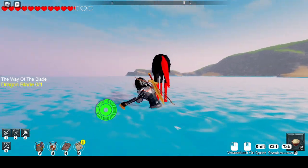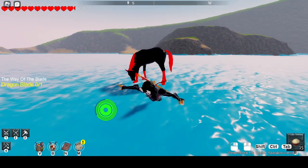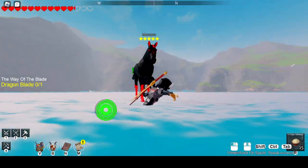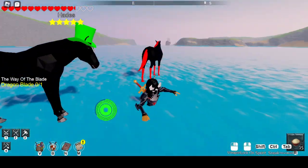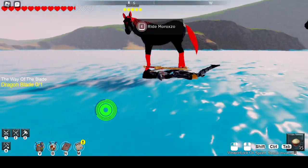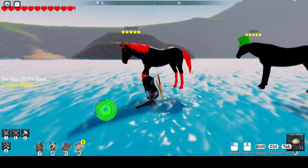Unicorns have more speed than horses, so if you just want speed I'd recommend doing it with unicorns, but if you want to control it better or be able to aim, I'd very much recommend just grabbing a horse.